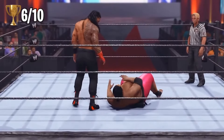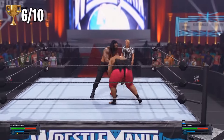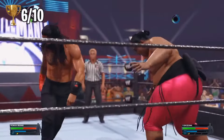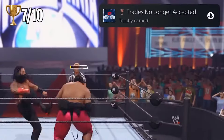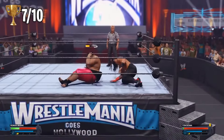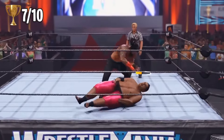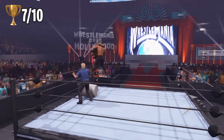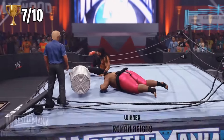I promise no shenanigans this time around. We are breaking the ring - I will not be hitting you with any slim jims. What I need to do is activate the trading blows mini-game and win it. Each wrestler can activate it once per match - all you gotta do is hold the strike button. Oh we got this one activated early - can we hit the gold and instantly win? Oh we got it! 'Trades No Longer Accepted' - win the trading blows mini-game by hitting the instant win target zone. Then we went ahead and broke the ring one more time for an easy win - though Yokozuna is a big man and does not play around.